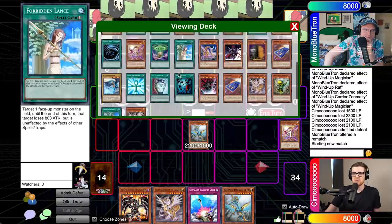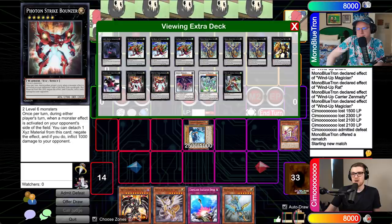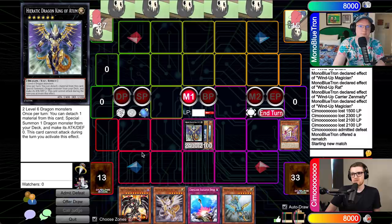Now we're off to the races. We get to activate Heset's effect that we tributed off here and grab from our deck a level six or lower Vanilla Dragon — we're going to get Wattaildragon, the dragon of choice at the time. From here, we overlay into the boss monster of the deck that we never got to see in the episode: Hieratic Dragon King of Atum. This card is absolutely crazy. If you have no effect negation, I'm going to detach a material to special summon a dragon from my deck — its attack and defense becomes zero. This is where you would grab Red-Eyes Darkness Metal Dragon, but I'm the best player in the game and opened Red-Eyes Darkness Metal Dragon in my opening hand twice.